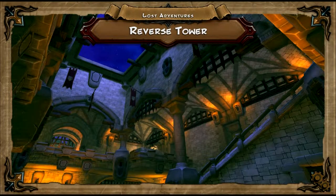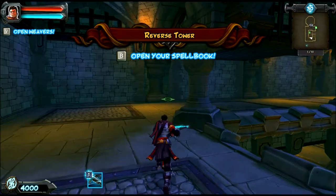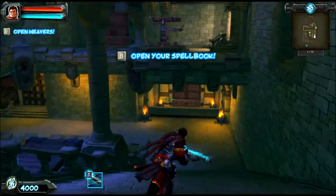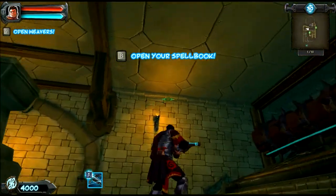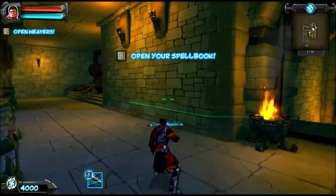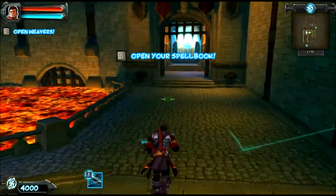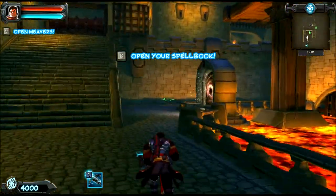All right, let's take a look at Reverse Tower. This all looks like it was scrapped, like beta art design. Reverse Tower — so they're coming in out the top. Is it just the one? No, it's the second one too. Okay, so I can put stuff here that will work until we get down there, and I can still put archers all along this wall.